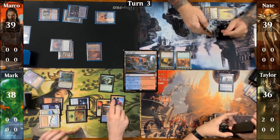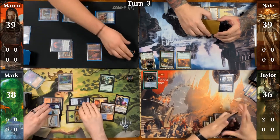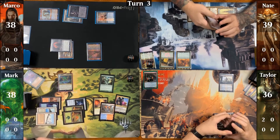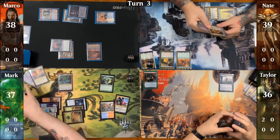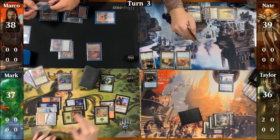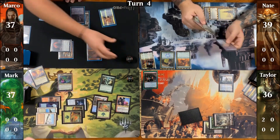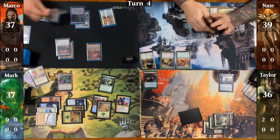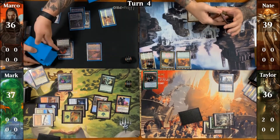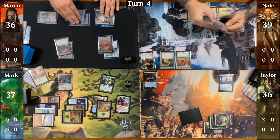Mark upticks Ren and Syx to return Prismatic Vista to hand, then plays it for turn alongside a Sulfur Falls. He remembers to hit Marco with the damage ETB trigger from Omnath before resolving the landfalls. He draws a card since he has more than seven lands, then sacrifices Prismatic Vista to repeat this process. He forgets about his third landfall and accidentally puts two counters instead of three onto Omnath.